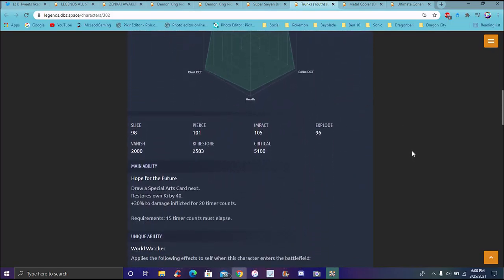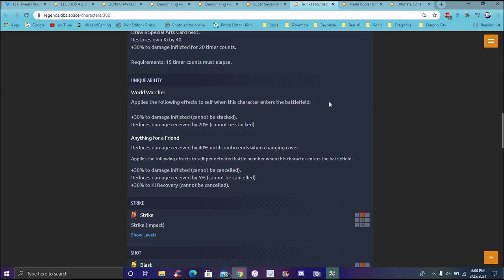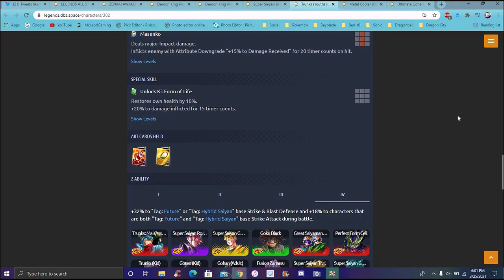We got new Future Trunks right here - our first ever Insight Future Trunks, looking like Danny Phantom with a haircut. He draws his special and ultimate card next. He draws his special move card, which restores his own ki up by 40 and 30% damage inflicted for a 20 timer count. For a 50 timer count it must be executed. His main ability does 30% damage inflicted and reduces damage by 20%.